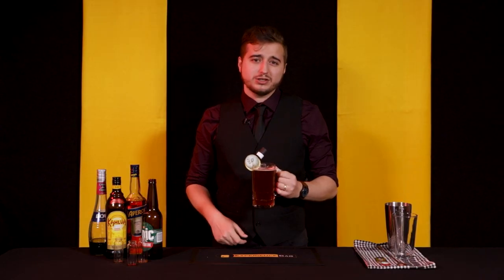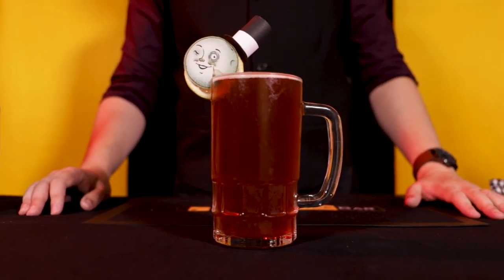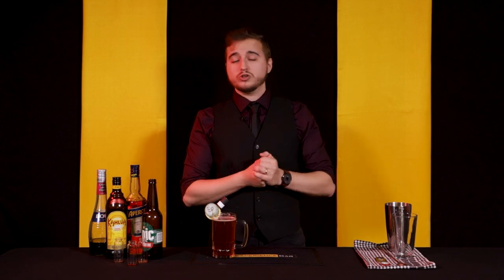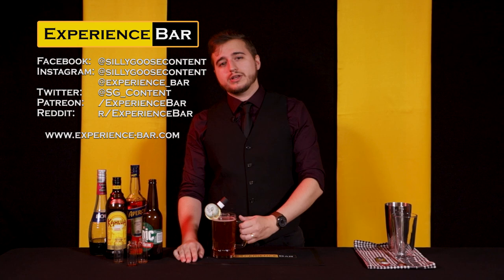So if you don't like double-hopped IPAs and you've been put off by the bitterness, try adding a couple of these ingredients — you may find that you like it quite a lot. That's the Zero-G cocktail from the Outer Worlds, based on the Zero-G Brew. Thank you so much for joining me. I've been Jack Stone, this has been Experience Bar. We're creating new content every couple of weeks, so if you've got a suggestion for a game or a cocktail you want to see made, let me know in the comments. Join us on Discord, Reddit, Twitter, Facebook, and all the other socials. Head over to our Patreon for extra recipe books or to support the show. Thank you so much for joining me — I'll see you in a couple of weeks. Cheers.